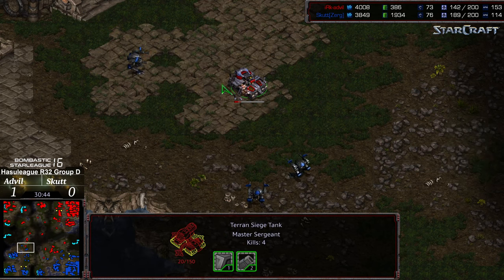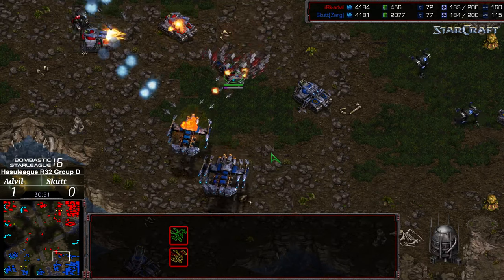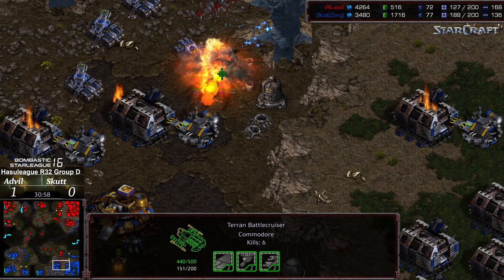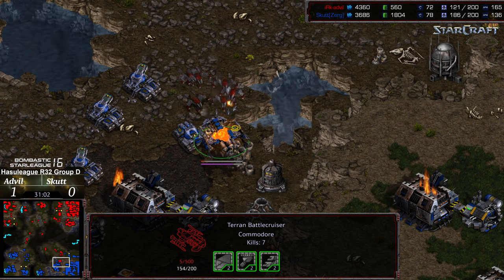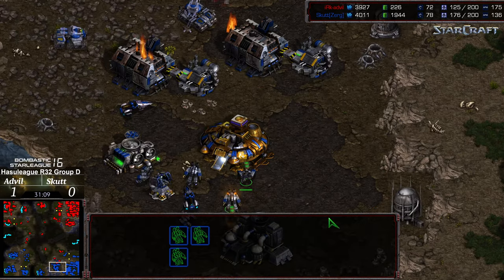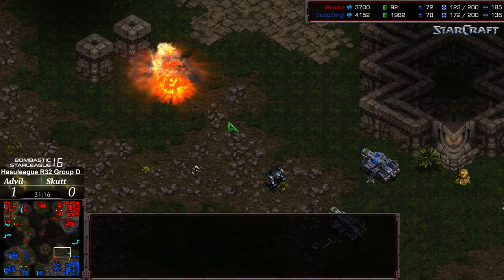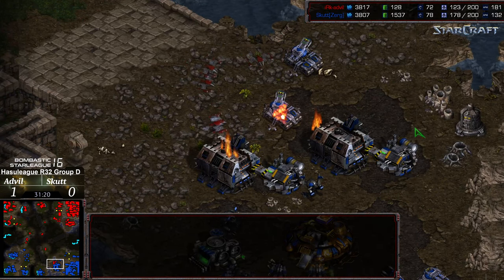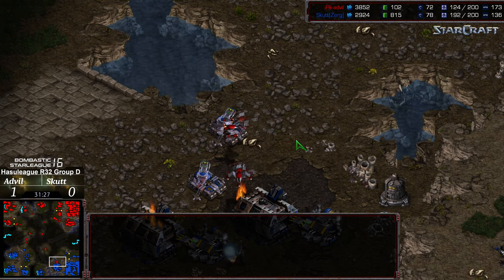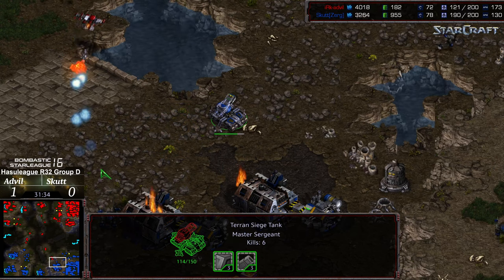Scut making movements across that 9 o'clock flank. Advil still trying to make his way into the natural of Scut. Wraith pushing forward once again after that last Compsat — and I think that might be it for the Compsat as the battlecruisers are retreating. Now a follow-up Compsat — might just not have been on a hotkey, but that's not sufficient to save that battlecruiser. And the siege tanks now exposed at the 6 o'clock — no mining happening here, but the factory line's potentially exposed. Reinforcements for Scut clearing out what's left from Advil, but Advil's air fleet — that's got to be such a frustrating sound, just hearing the pew pew pew of the lasers as your army melts. Some Wraith falling out of cloak, looks like they're going to retreat, but massive damage done.